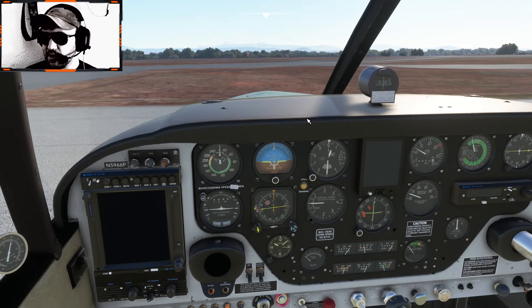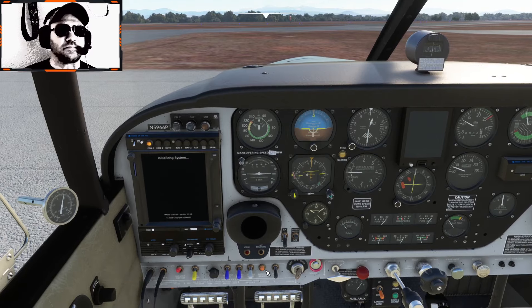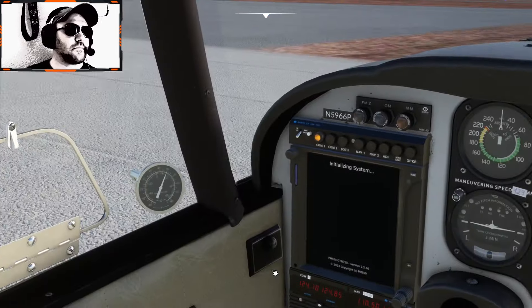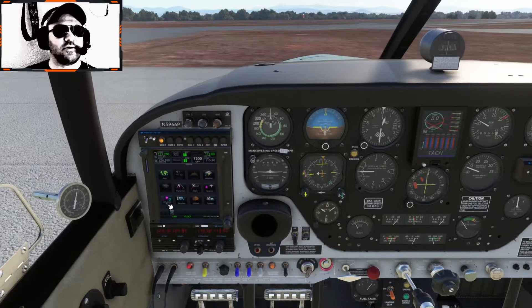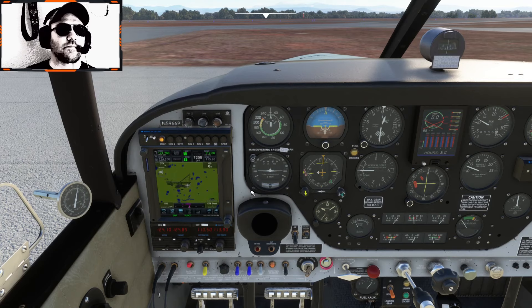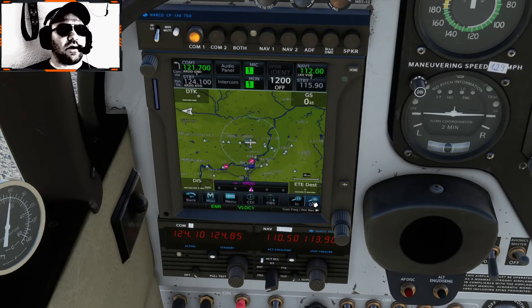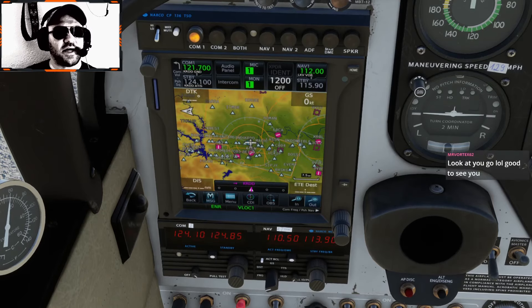Alright, we're going to let the engine warm up just a little bit. Go ahead and get the avionics master on. It's 60 degrees, so we don't need pitot heat — at least not yet. So let's zoom out and we're going to head direct north to Mount Shasta.